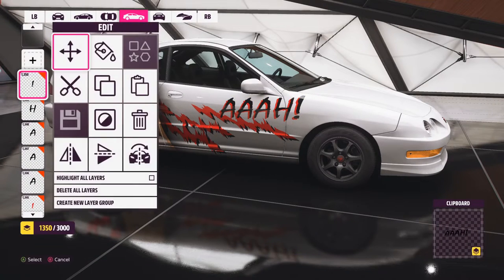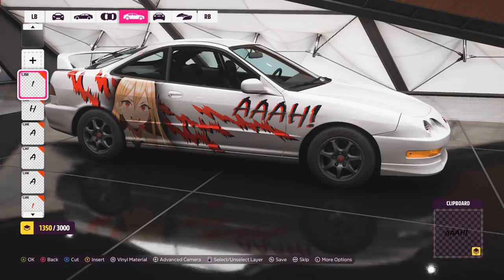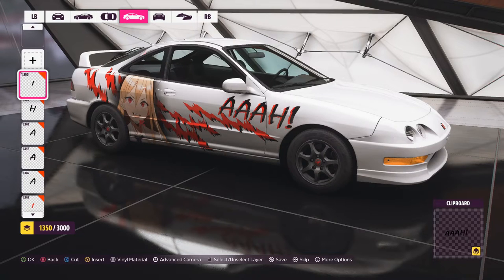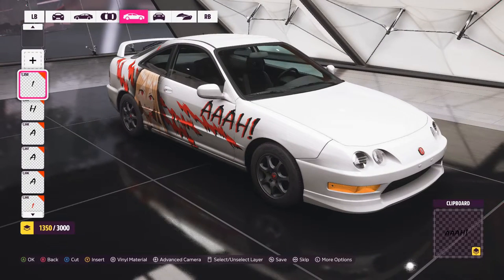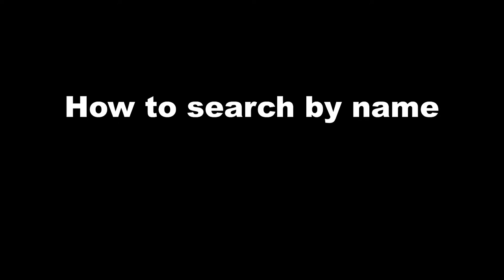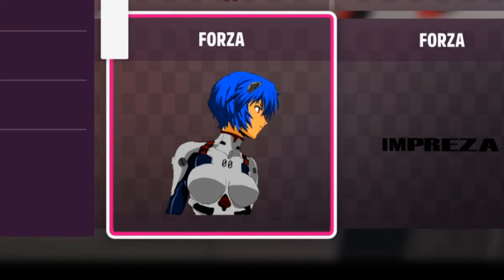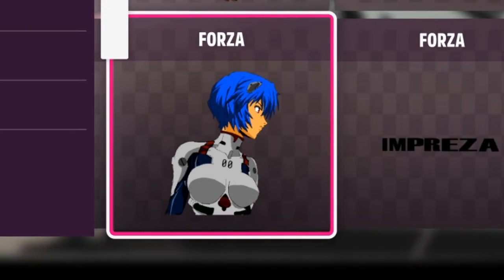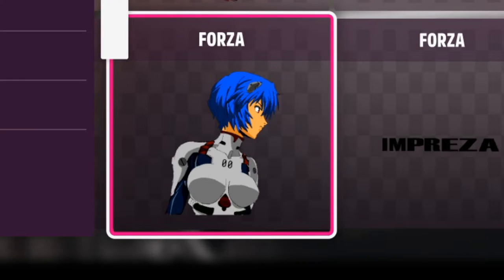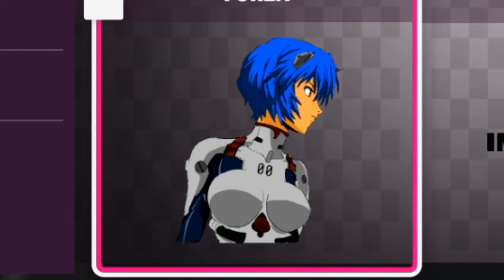Move it around to where it makes sense, and there you have it — your anime car. That's the basics; there are so many other tricks you can do to make it more your own, but that covers the fundamentals. Now I'm going to show you this one — this is Rei that I made. It took me about seven hours because it's made from individual triangles. Let's say you saw this in my video and now you want this specific one on your car.